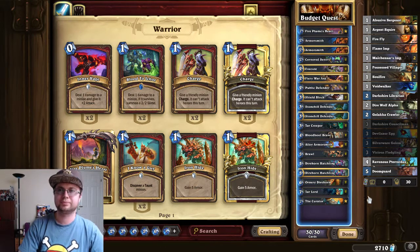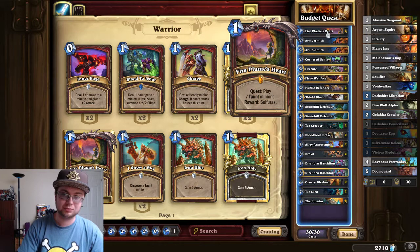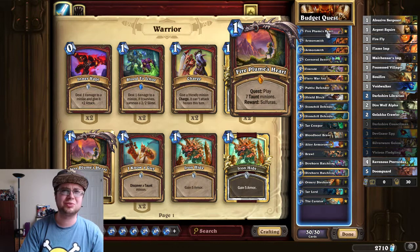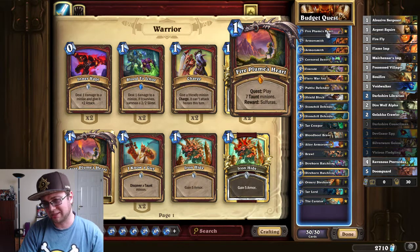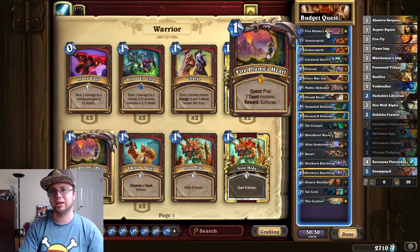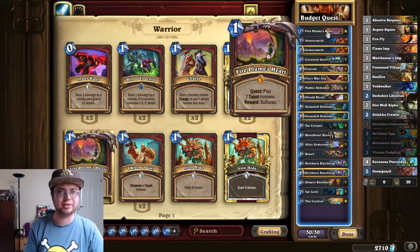Here's the deck. The Legendary you should craft, because it's one of the best quests out there. The one for Rogue is not bad, and the other ones are not bad either, but this one's probably the best. Really easy to play — you jam taunt minions in, and then you just go.